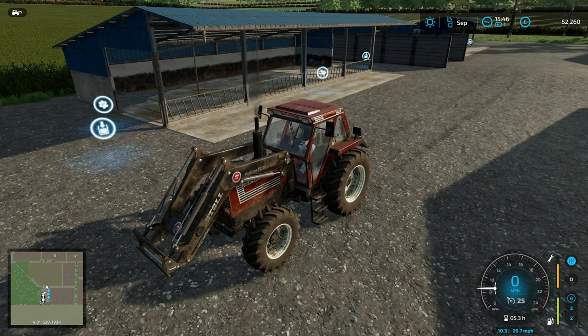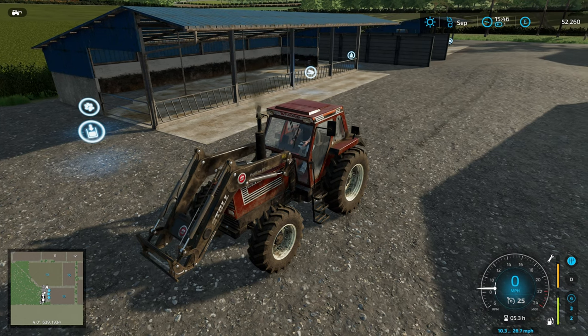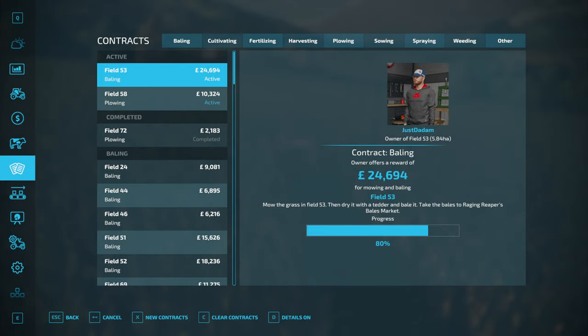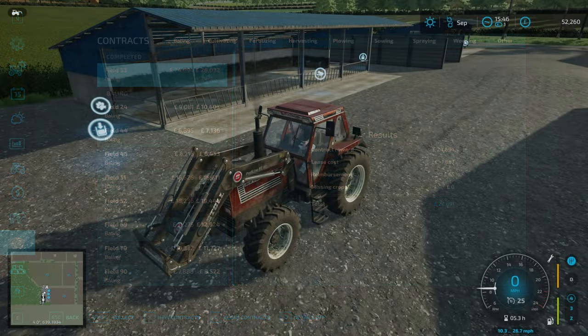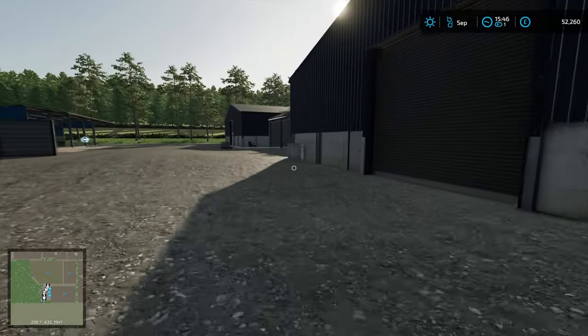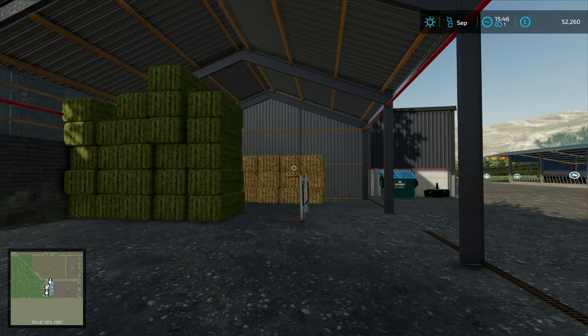Welcome back to Farming Simulator and Maypole Farm. I'm going to quickly run through the contracts I did between episodes. There was a cultivating contract that got about two grand, a plowing contract that got £8,754 because we had to lease the equipment, and then the big baling contract that got £23,000 and a nice bonus stack of 19 bales — so the hay shed is looking significantly better.